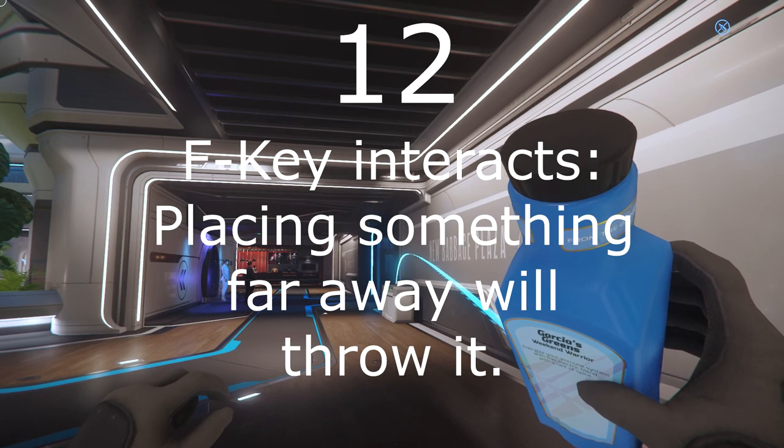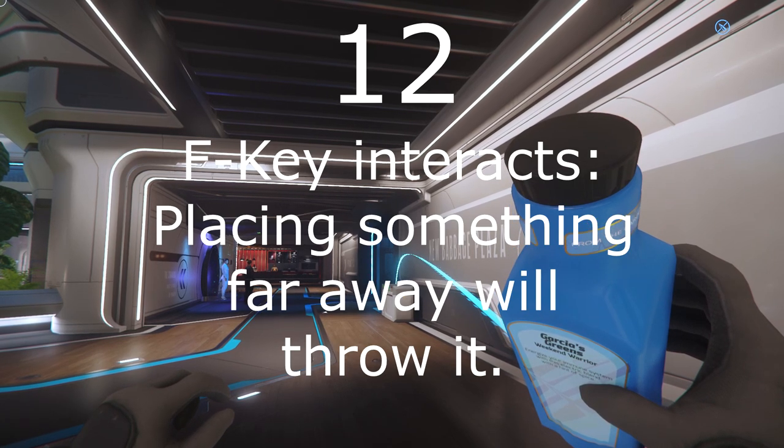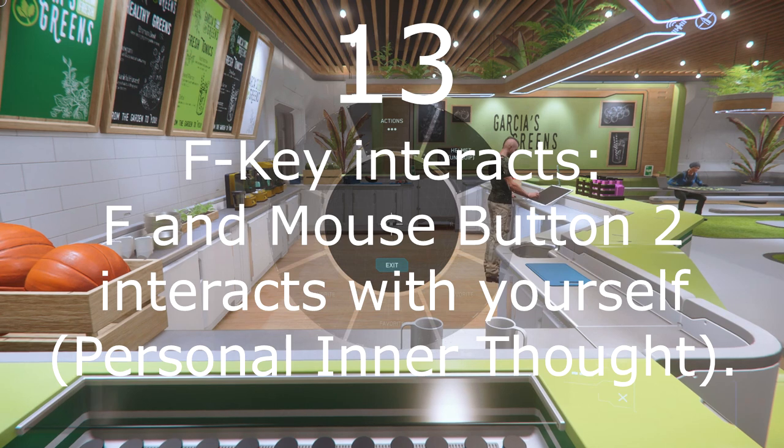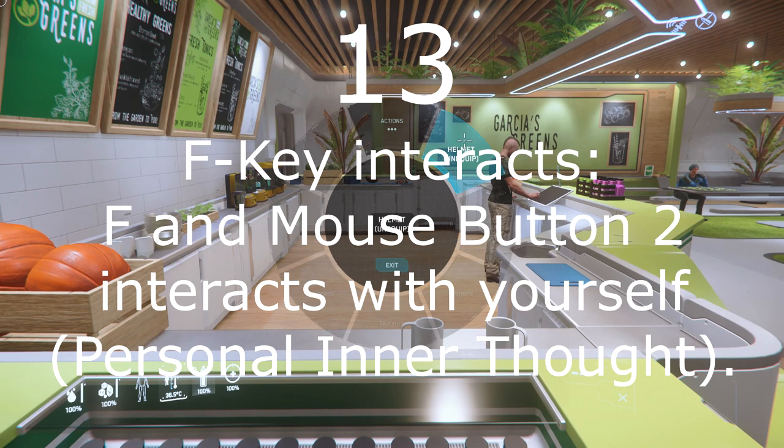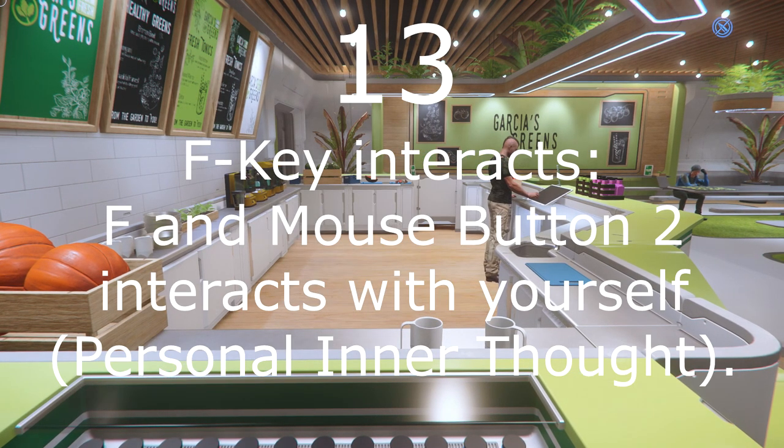Number 12: If you select 'place' on something and point to a place far away, it will be thrown instead. Number 13: You can interact with yourself by holding F and clicking the second mouse button. This is called Personal Inner Thought. The system is multi-level, is customizable, and remembers your most current actions.